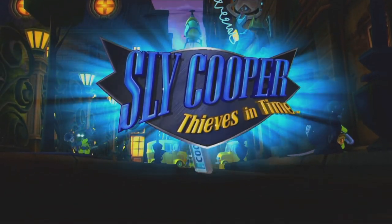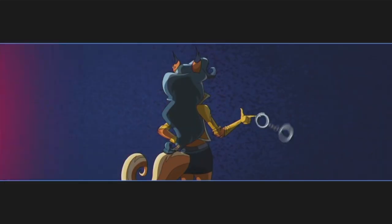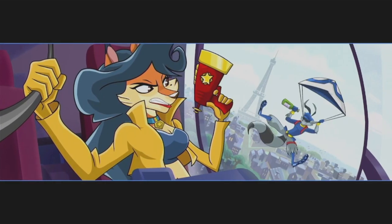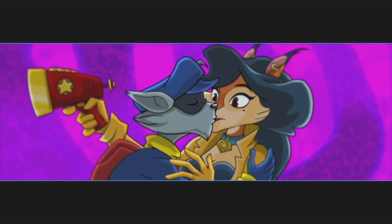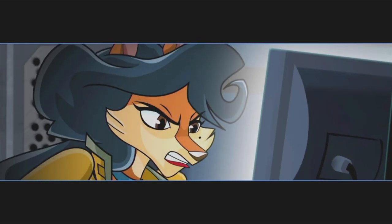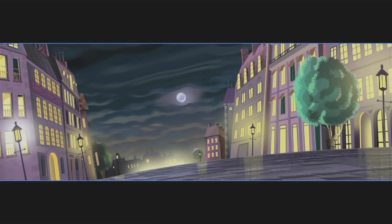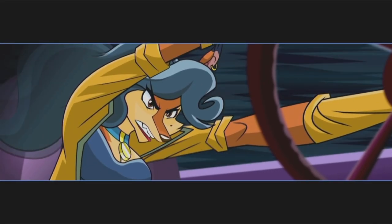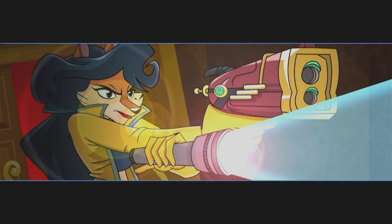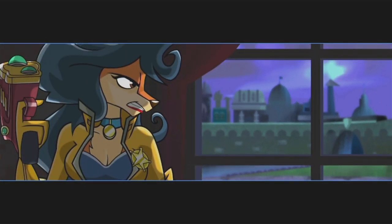And that is Sly Thieves in Time — this should be an interesting breakthrough. What else can I say about Carmelita? As you can see, their relationship is complicated, and Sly just succeeded in upgrading it to hazardous. He certainly wasn't expecting her to crash the party — she'd been so busy with her latest case, he never thought she'd have her eye on him. He should have known better than to underestimate Inspector Carmelita Fox. As much as she liked having fun, Carmelita was serious about her police work, and now he had a lot of explaining to do.